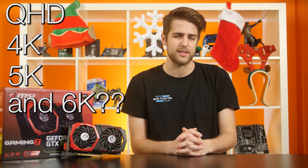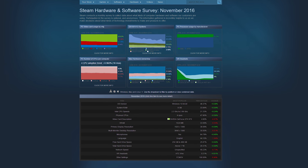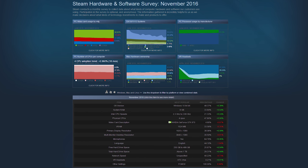1080p almost seems like a resolution starting to fade into obscurity, what with QHD, 4K, and even 5K and 6K screens entering the high-end mainstream. You can hardly find a new mid-to-high-end notebook with a screen under 1440p, yet 1080p remains the most popular resolution among PC gamers, according to the Steam Hardware Survey at least. And it probably will be for some time.